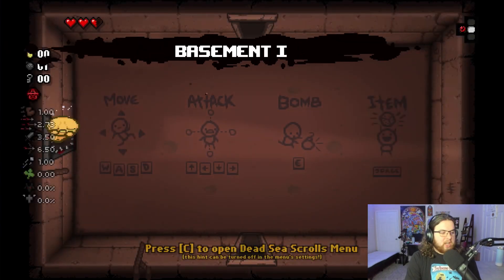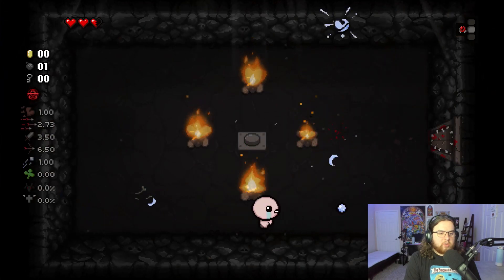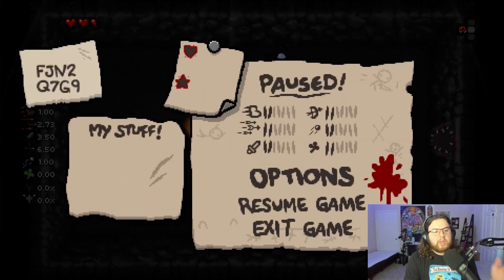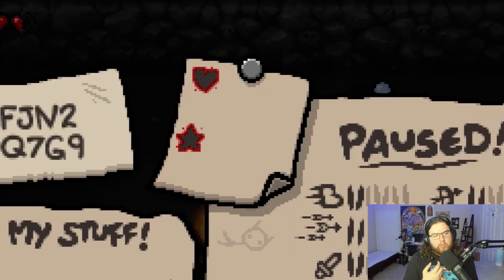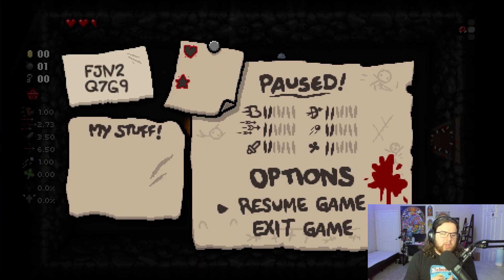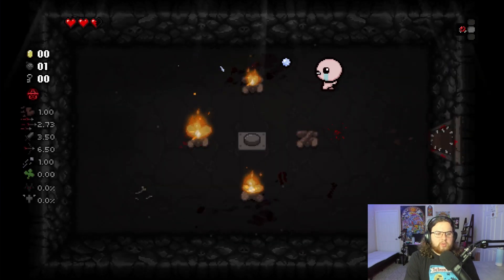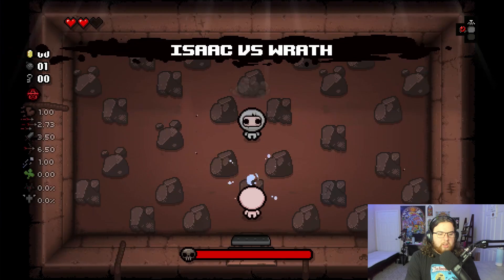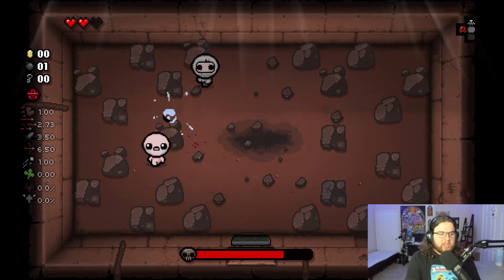We do not have D6 unlocked. Let's run into this curse room since we have the option with all the red health we have. Before we continue, what do we need to get accomplished? Pretty much the entire card — we've done Boss Rush, we've done Mom's Heart, so both of those are out of the way. I'm not sure if we have Hush unlocked yet, but we can do Cathedral and Shield. I'm not sure if we have the Polaroid or the Negative completed yet — that can be something to work towards this run.